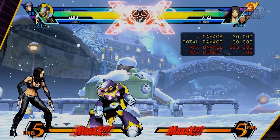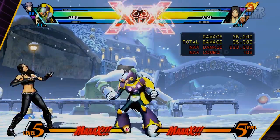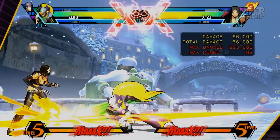His crouching A and his standing A are four frames. They have a ton of range for four-frame moves. His stand B and his crouch B are both eight frames, and they also have a ton of range. The crouch B is a low, as is the crouch A.